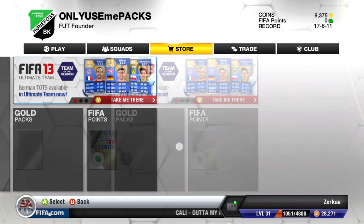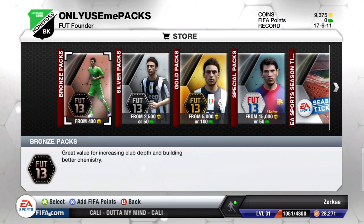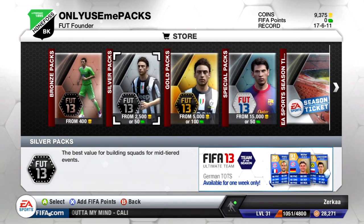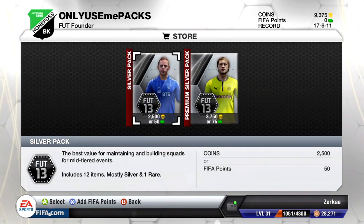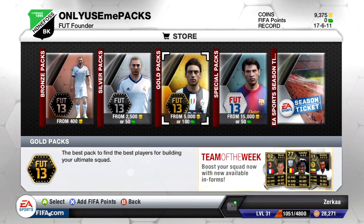As mentioned last episode, I asked for feedback on which packs to open. The general consensus was to continue opening premium silver packs. A lot of you argued that the silver upgrade pack is overrated - it's 15,000 coins and you get 11 players, none of them rare. With four premium silver packs instead, I'd potentially get around 12 players with a chance at rares.